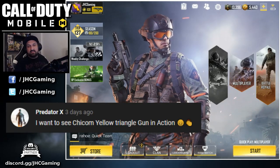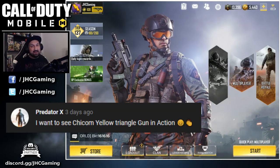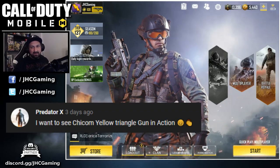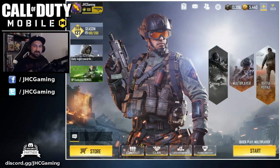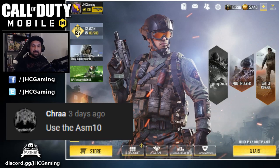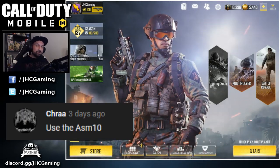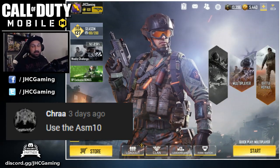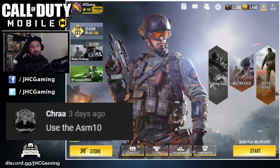PredatorX says I want to see some Cheekom Yellow Triangle gun action. I don't have it yet. I promise you, as soon as I get it, I will upload some gameplay. The Yellow Cheekom unlocks at level 130 — I'm 109 right now, so I'm getting there slowly but surely. Shara said use the ASM-10. I already got like two videos with the ASM-10, so I'll take another suggestion for today, but I will go back to ASM-10 later. It's not a bad weapon — there are lots of better options out there, but yeah, I'll come back to it.